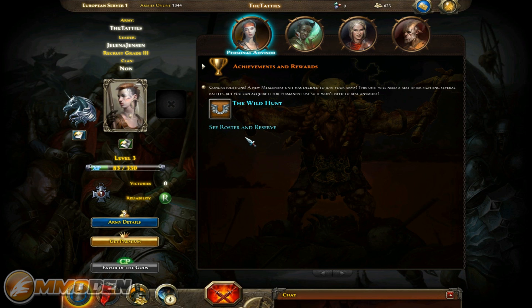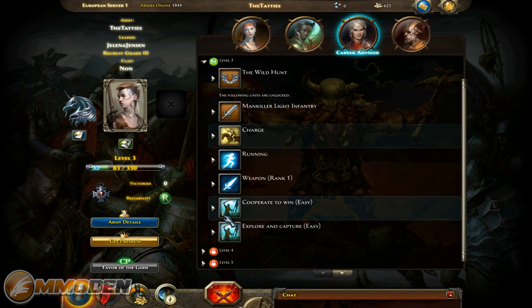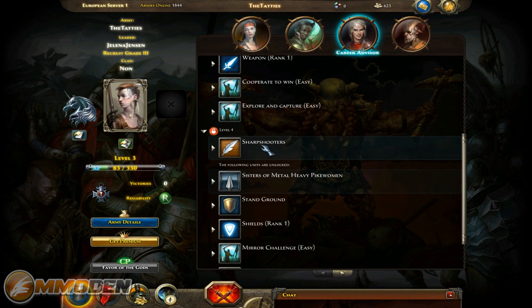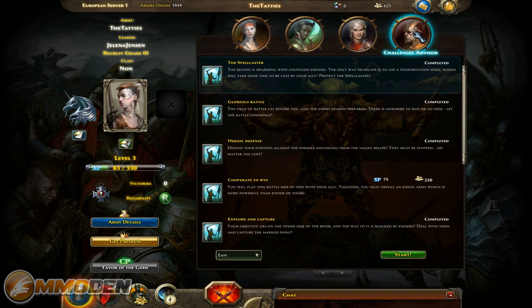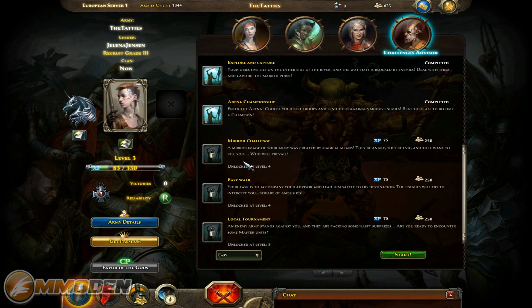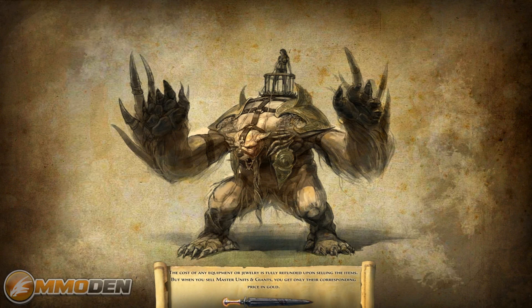Let's look at some other stuff and get into some battle. We've got the personal advisor which shows achievements and awards - we've got the wild hunt, roster reserve. Then the career advisor shows what level we are and what we unlock at each level - like sharpshooters at level four. Then there's the challenges advisor which is basically your quest giver. One challenge is cooperate to win - you play side by side with an ally together to defeat an enemy army more powerful than either of yours.